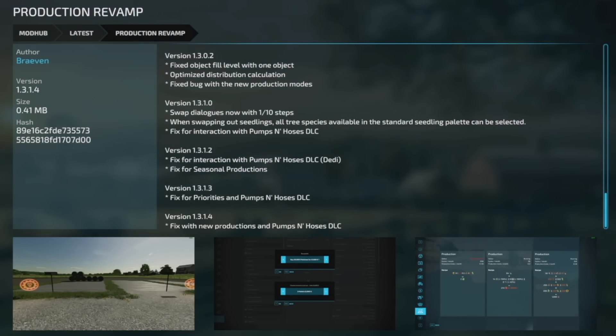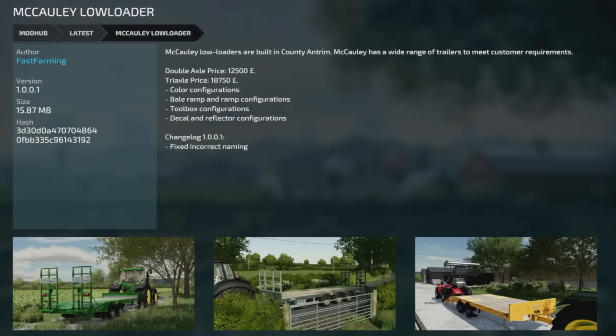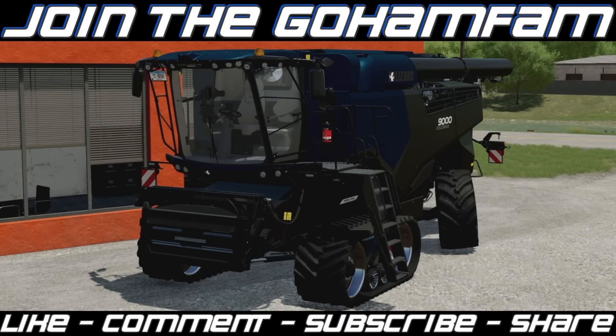Finally, mod updates for PC and Mac players: Production Revamp updated to version 1.3.1.4 — they fixed the new productions and Pumps and Hoses DLC compatibility. And the Macaulay Low Loader updated to version 1.001 — fixed incorrect naming.